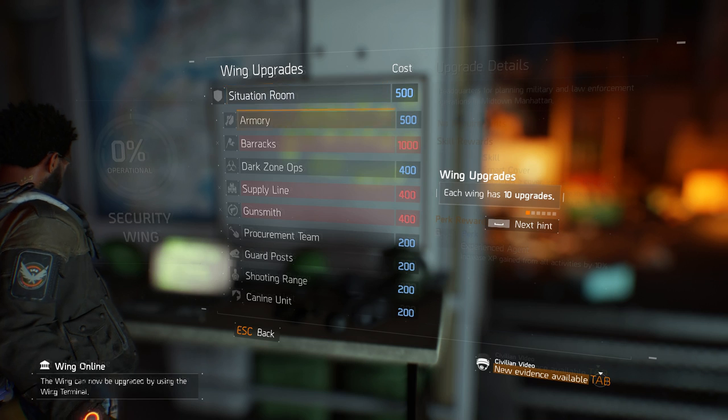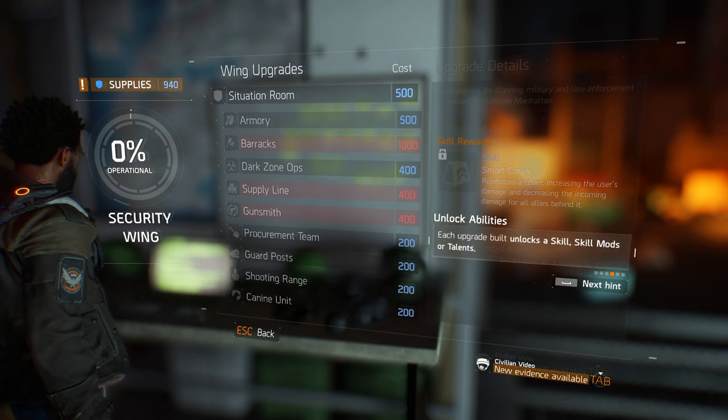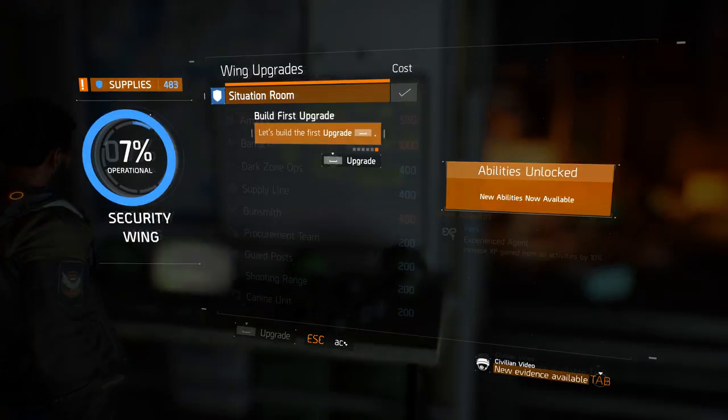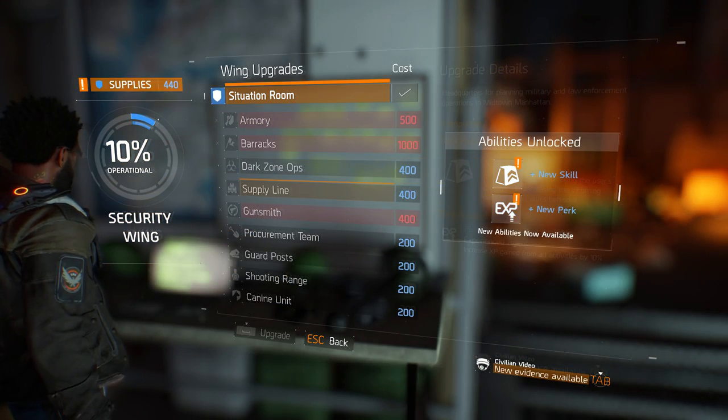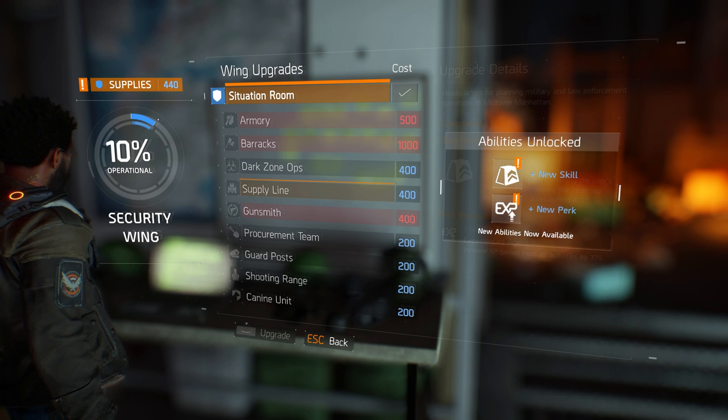That's actually all you have to do — by default it will leave you at level five and give you enough supplies, as you can see here, just enough to get the Supply Line. So it's very important that you do those four encounters.